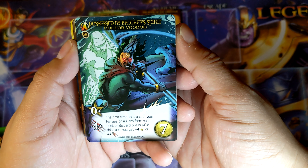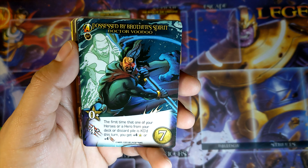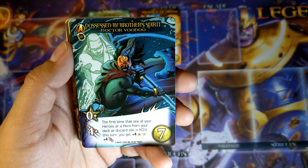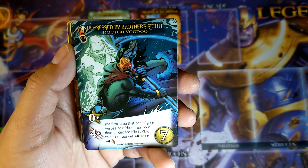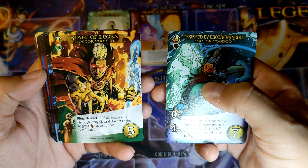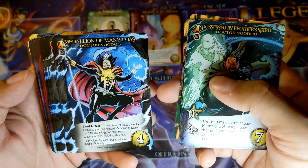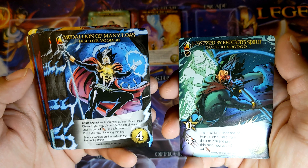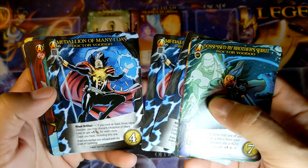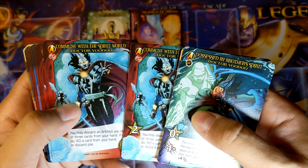Dr. Voodoo — Possessed by Brother's Spirit, 7 cost, 0 stars, 4 plus attack. The first time that one of your heroes or a hero from your deck or discard pile is KO'd this turn, you get plus 4 stars or plus 4 attack. Either way, pretty strong. Staff of Legba — Ritual Artifact. I'm going to guess every character is going to have at least one, or multiples. Medallion of Many Loaves — or Laos. Commune with the Spirit World. Pretty neat.